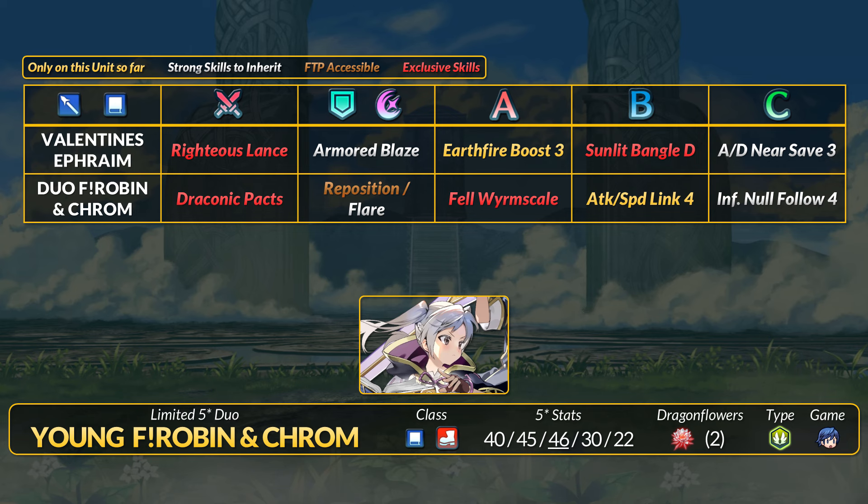For combat, Robin has slaying, no guard, and DR-piercing specials. She gets a lot of bonus stats, 30% DR, and after-combat healing. Duo Robin neutralizes enemy field buffs while Brave Robin neutralizes debuffs on herself. For fodder, this Robin also has Flare and the pretty good Infantry Null Follow-Up 4. It's a pretty nice blue group with some neat skills.